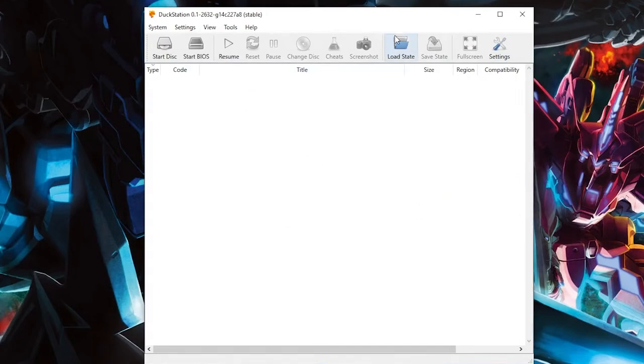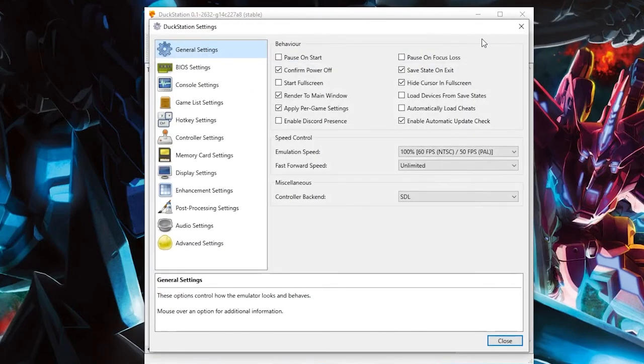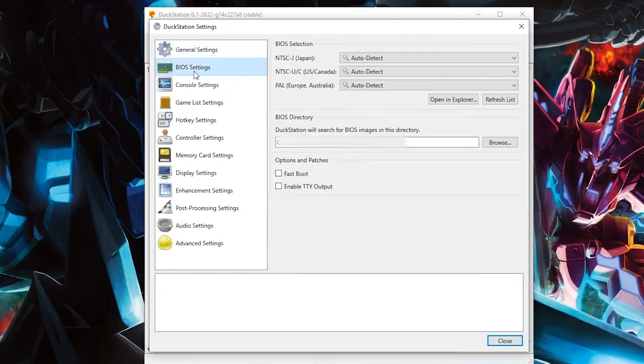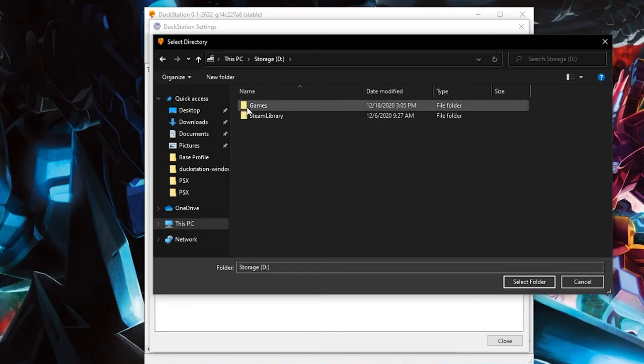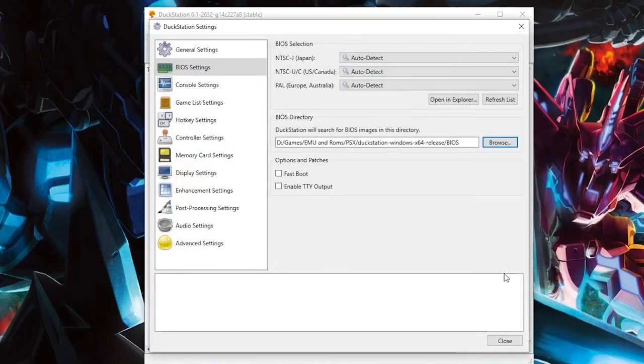Once you launch DuckStation, you won't get that error message — that was something I got from trying to reset the setup. Settings are super simple: go to BIOS settings and navigate to your BIOS directory. It's a little different from ePSXe — instead of selecting a BIOS file directly, you just pick the folder. Click 'Select Folder,' then go to the drop-down list and select your BIOS.